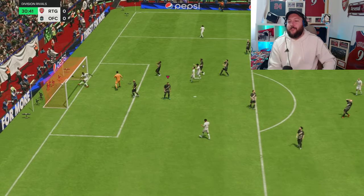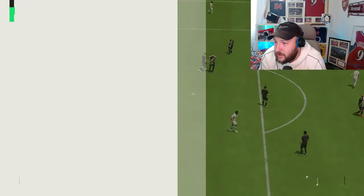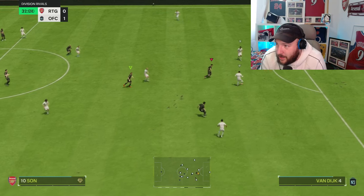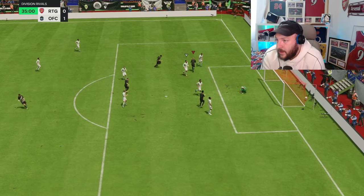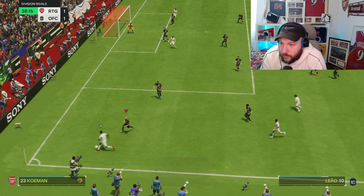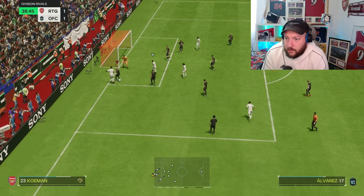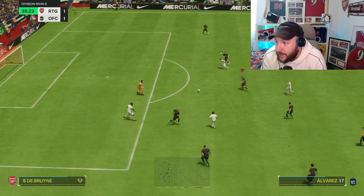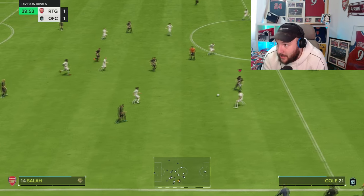We have gone one-nil down, unfortunately — some good attacking play from our opponent. It's been a very close game. Koeman's done really, really well for us. Now he's going to pass it around the back in time-wasting, because that's what people do in this division once they've scored. We have got ourselves an equalizer — 1-1, back in the game. We manage to keep them contained — got a recovery there and a great defensive tackle. That's so important because people love to do the cutback. Very quick recovery speed from him and we managed to stop that attack.